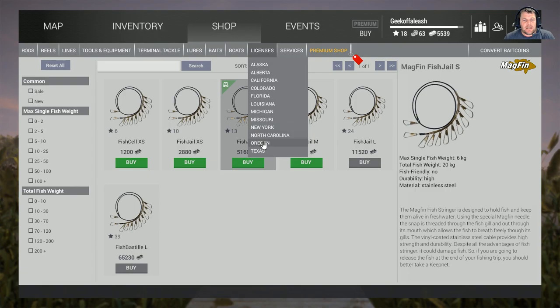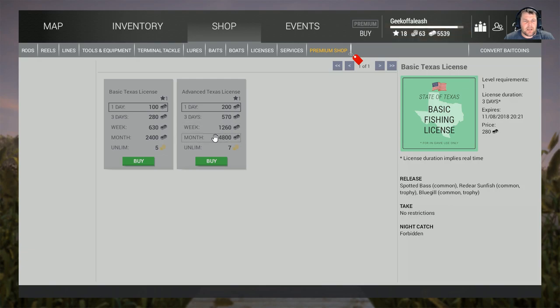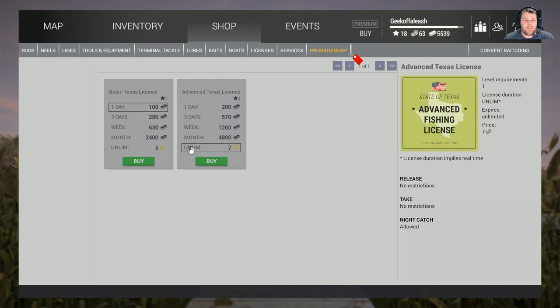Also what you're going to need is your license. If you've got some coins and you haven't spent them, please don't spend them. Get the advanced license, unlimited, number seven — it costs seven coins. If you've used your coins, then obviously get your one-day one or whatever. But try and keep your coins and only use them for your licenses.